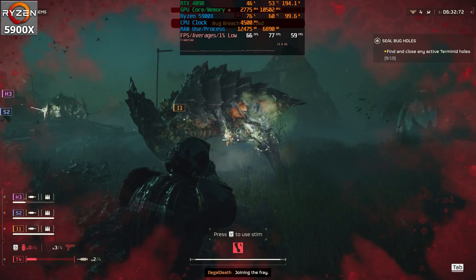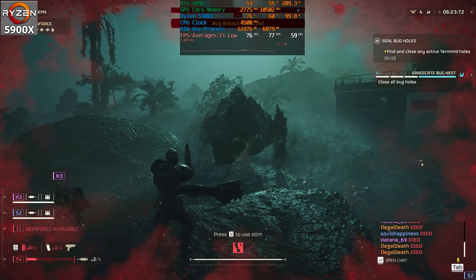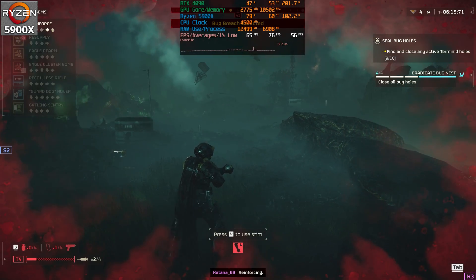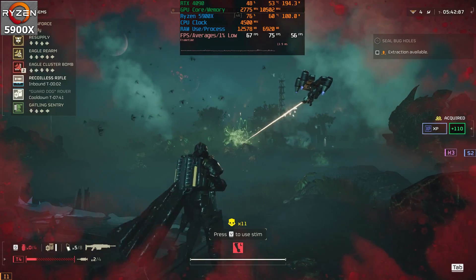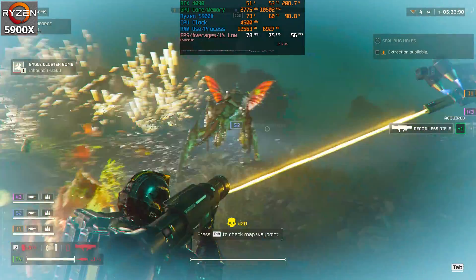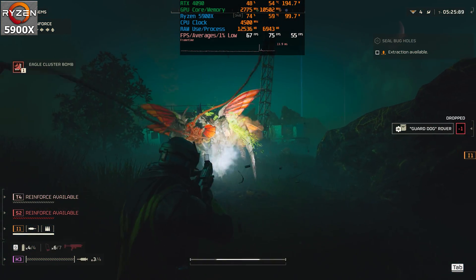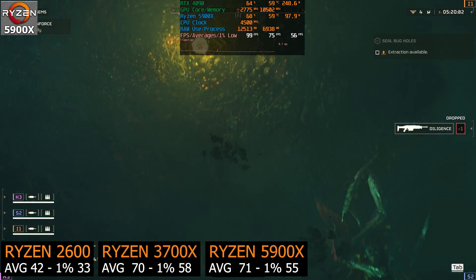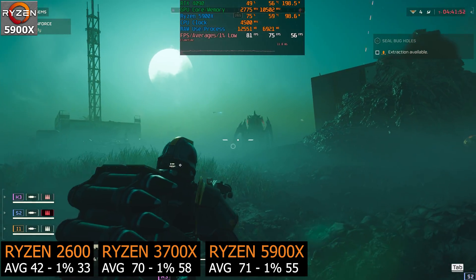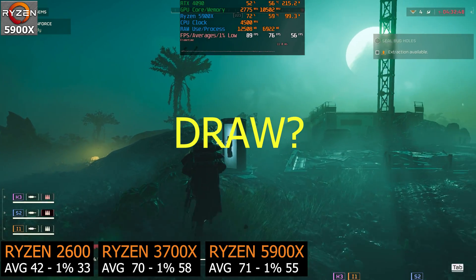For the 5900X I decided to skip the solo gameplay as it was very similar to before. I manually overclocked it to 4.5 gigahertz all core with memory at 3600 megahertz CL16. This mission was one of the craziest I've played — we actually wiped. But looking at the averages and 1% lows, it's practically the same as the 3700X. The 3700X had 70fps average and 58fps 1% lows; the 5900X has 71fps average and 55fps 1% lows — only one more fps average and actually three fps fewer on 1% lows.